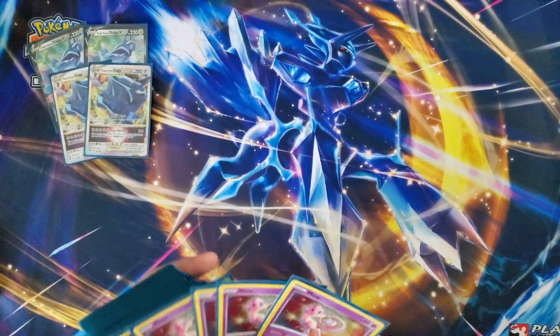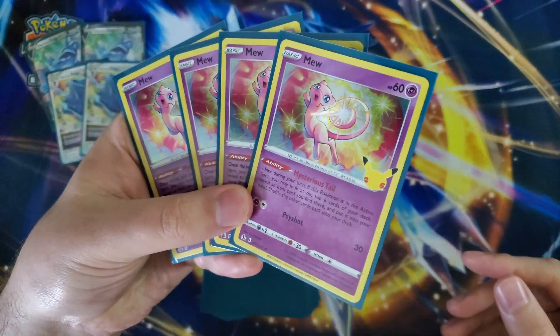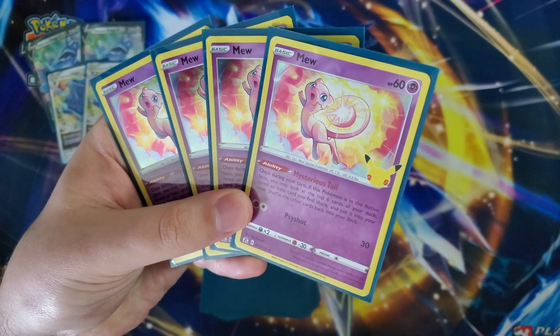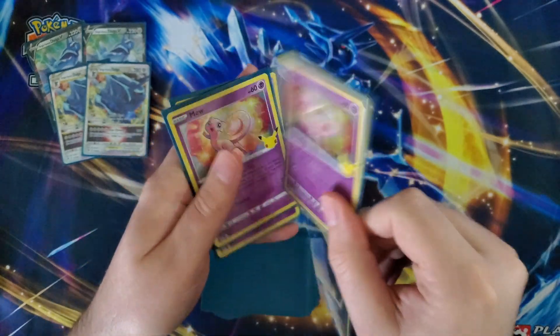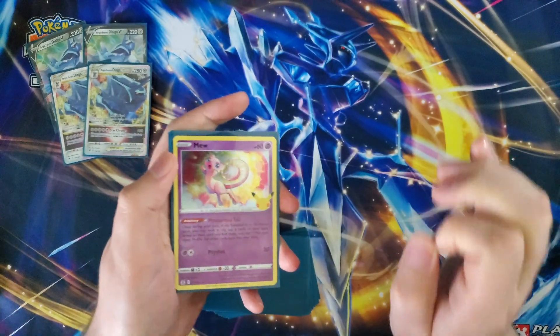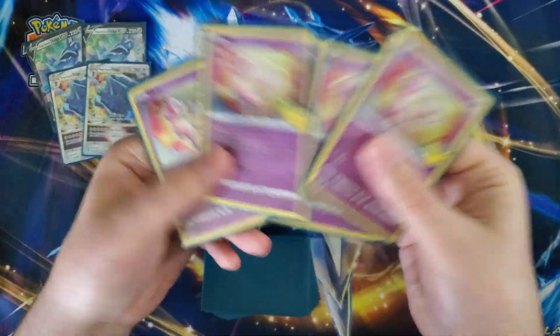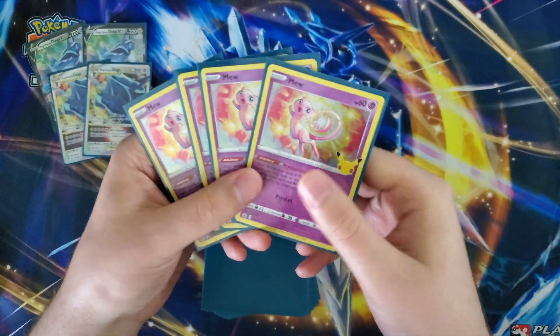To add to the turbo factor, we are playing four copies of Mew from Celebrations. The ability Mysterious Tail — once during your turn if it's in the active spot, look at the top six cards of your deck, reveal an item card you find there and put it into your hand, then shuffle the other cards back. We're playing 28 item cards, so this is really going to almost always find something you need, and we'll be able to pivot and use multiple Mews in a turn.